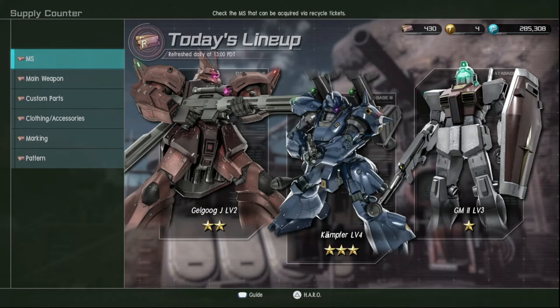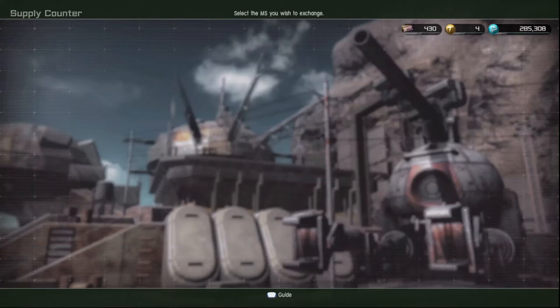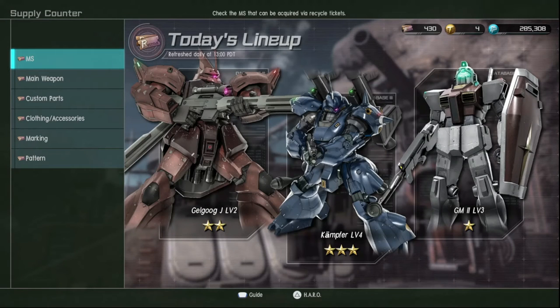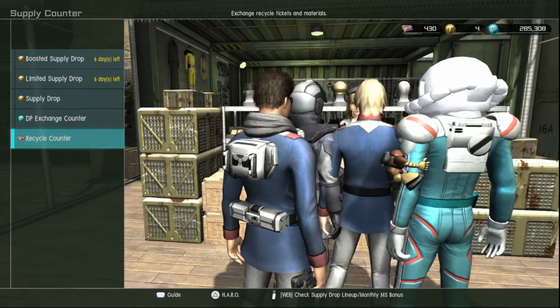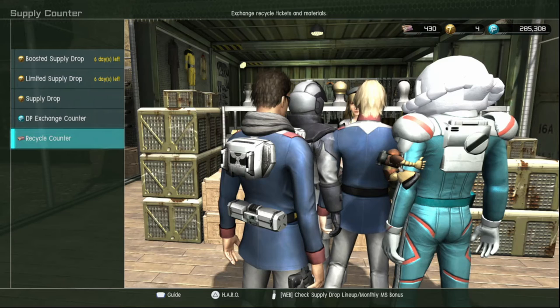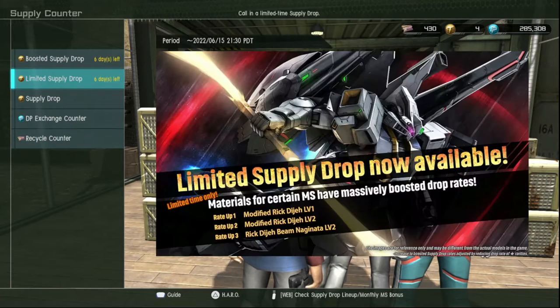Additionally, in flight mode, thruster consumption rate and stagger accumulation value are reduced, so you want it to be stationary. These are the current supply materials. For the recycle shop, get the Kampfer — it's not bad, just trust us, get the Kampfer. You can get a Federation D01 suit on a consecutive 10-pull, and the limited supply drop is the Modified Rick DJ.